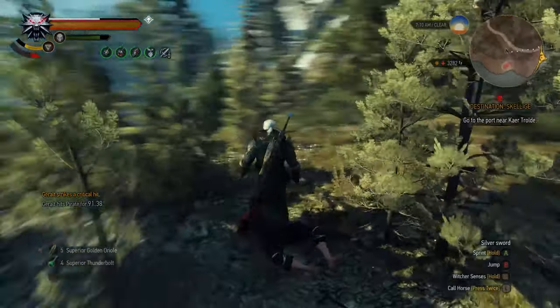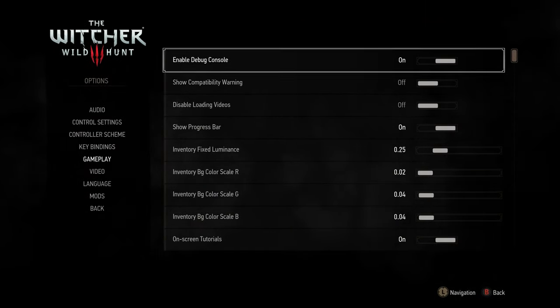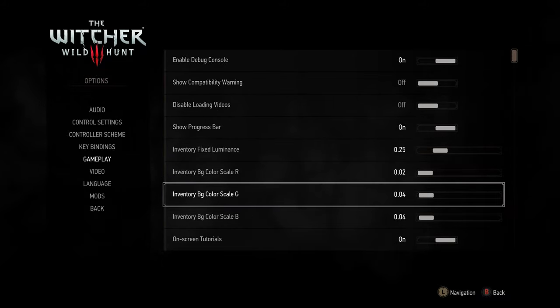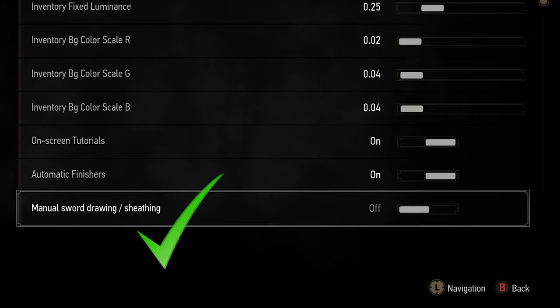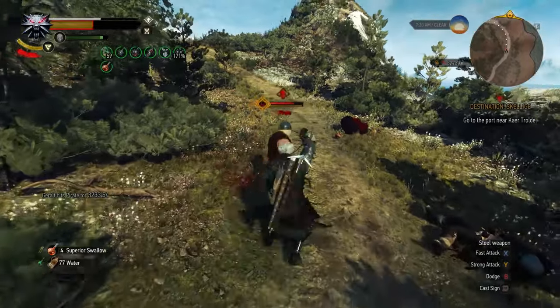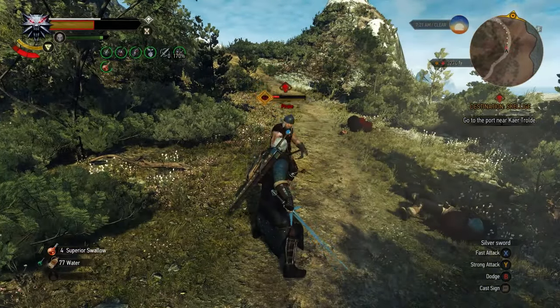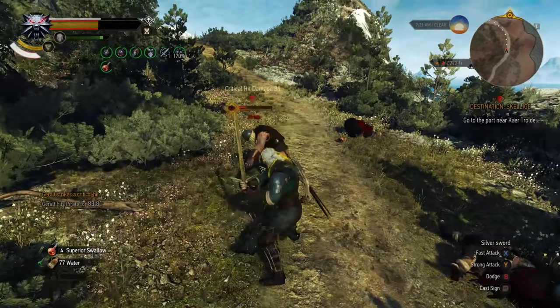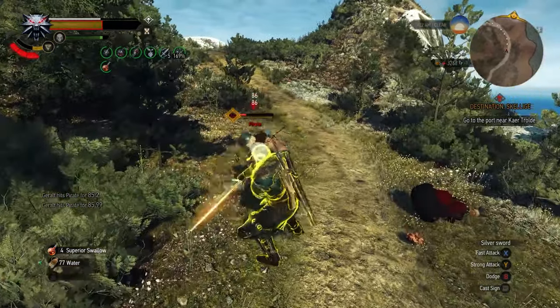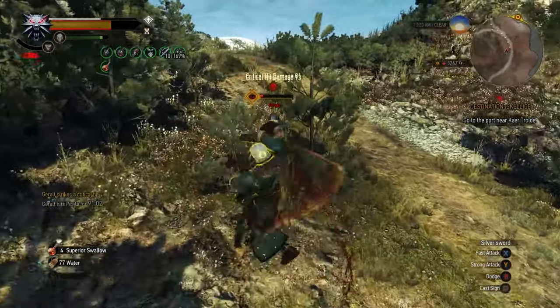A few game settings may be helpful here. Go to the main menu, select Options then Gameplay, and scroll down to enable the option named Manual Sword Drawing and Sheathing. You'll now be able to quick swap to your Arundite and have it stick without the steel sword auto-equipping. Quick swapping swords is achieved by pressing left and right on the d-pad. If the pirates are proving tough to kill, make sure the enemy upscaling option is switched off in the same Options Gameplay menu.